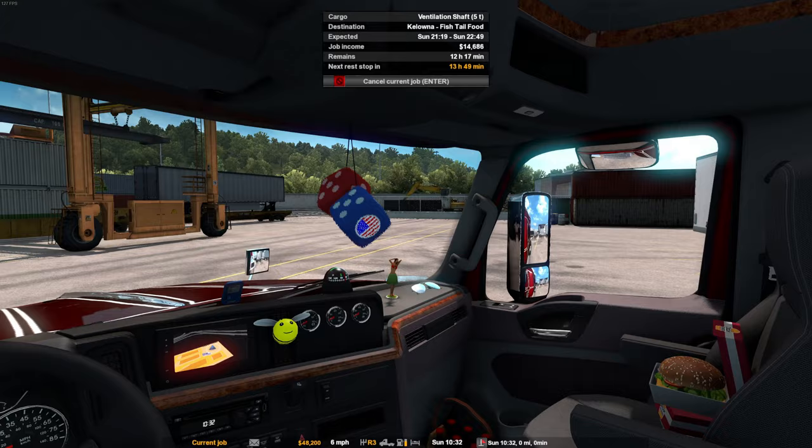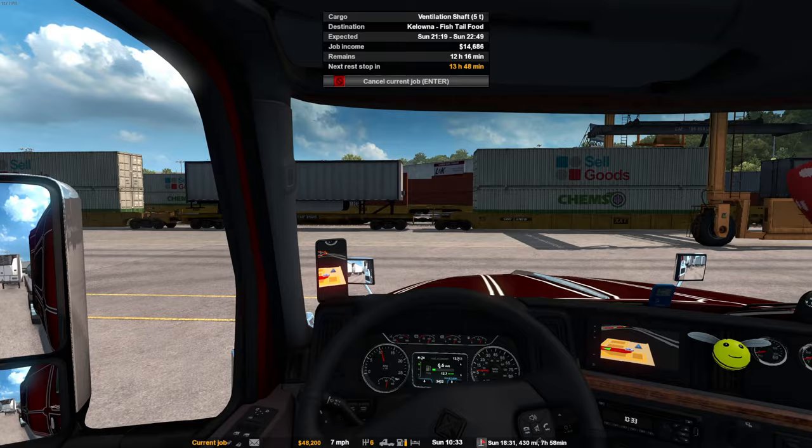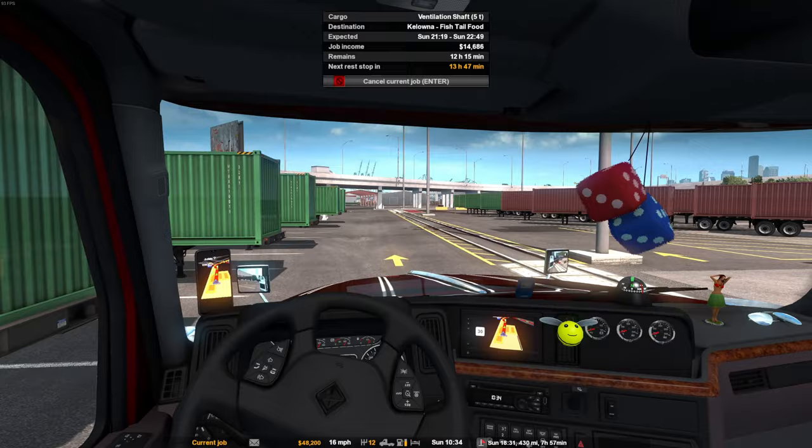The visibility from the mirrors in these big American trucks isn't as good as you get in Euro Truck - that's what I've noticed. Anyway, we're in an International - I think it's the International Lone Star. Really nice truck actually, I love the interior. The exterior in my opinion doesn't look so good.